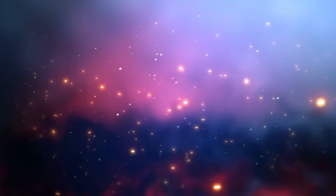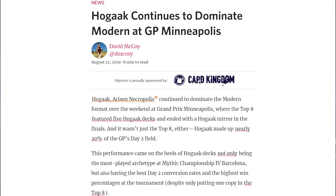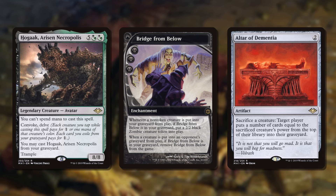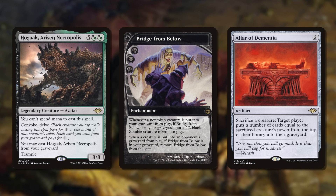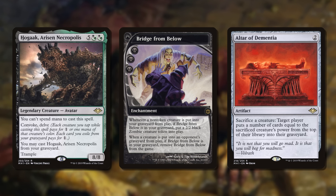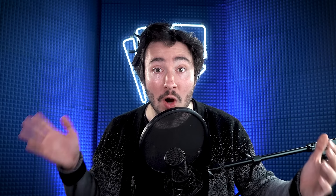The first Modern Horizons set saw a terrible few months often referred to as Hogak Summer. The card Hogak, Arisen Necropolis ran the tables, wrecking any opponent it went up against. In its early days it comboed off as early as turn two with a card called Altar of Dementia, triggering your Bridge from Below enough to often mill your opponent out before they even got to untap. Wizards banned Bridge from Below to stop the undead menace, but players tuning the deck only realized they got even stronger and more resilient as an aggro deck.